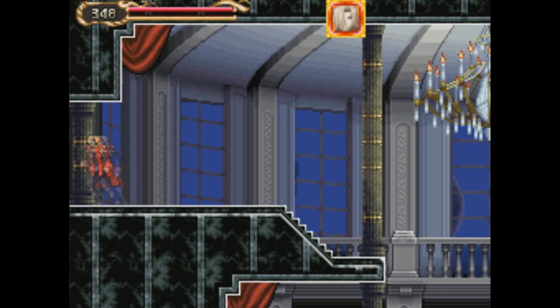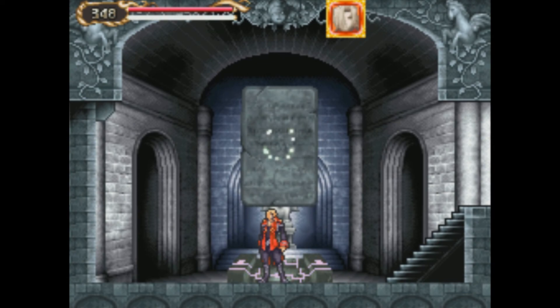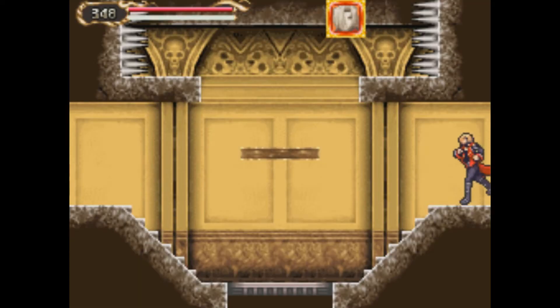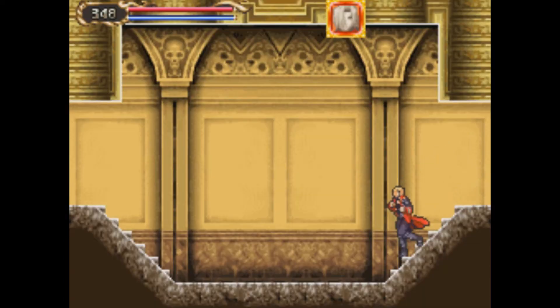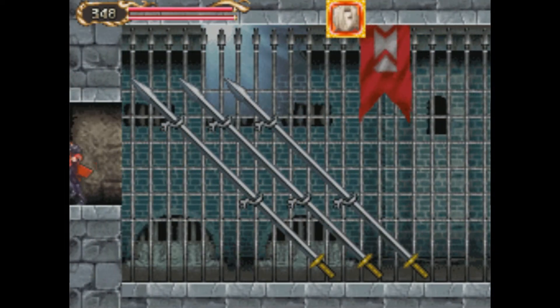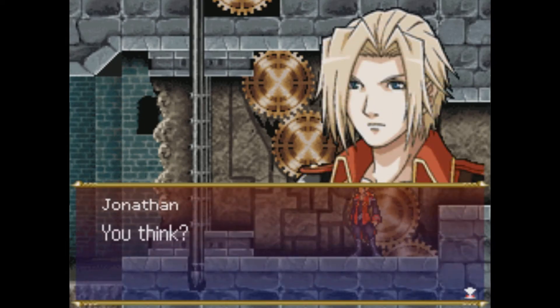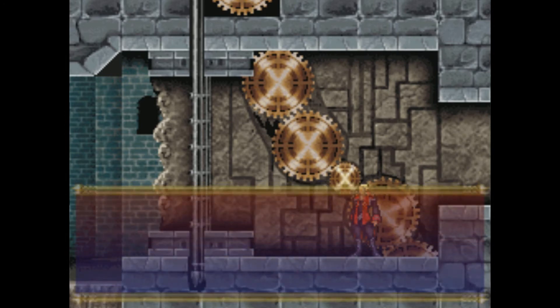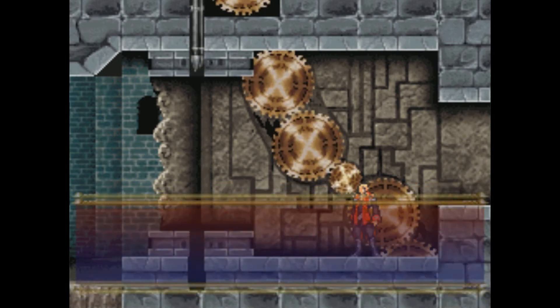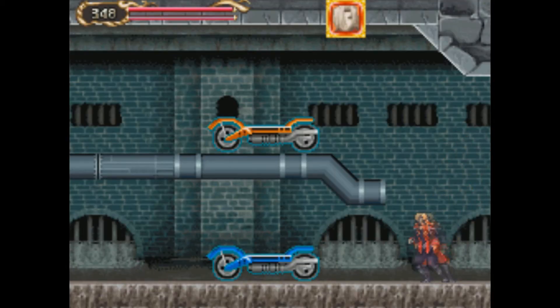So what we're going to do is head to that place in the Tower of Death that I mentioned — and it's actually just here, not too far away at all. Once we find our first save point going in this new direction, we will go ahead and end the video. Oh, here we go — that cog we found earlier will probably fit here. Cog is inserted. Excellent — we can get through now. Let's go. That was a cute little scene of sorts.